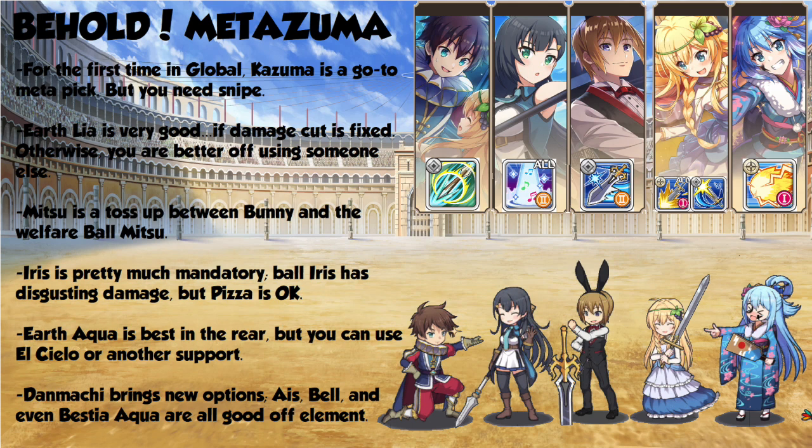Iris is pretty much going to be mandatory here. Ball Iris is far and away the best with her Tier 2 self-agility up, but if you just have Pizza Iris, it'll work out fine. The best person for the rear is, of course, Earth Aqua. She has an ult gauge up, a heal, an agility buff — everything that you would want in the rear. I'd use her first version on the alt because the plan is for her not to come in until the last minute, so she won't connect with enough ultimates for it to really be worth using her second form.